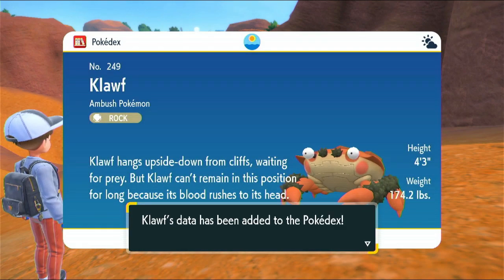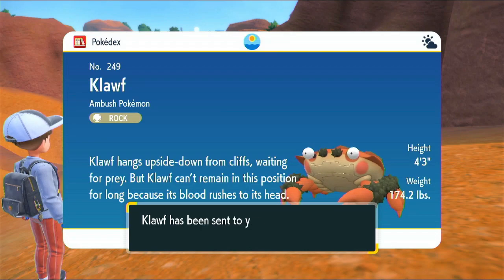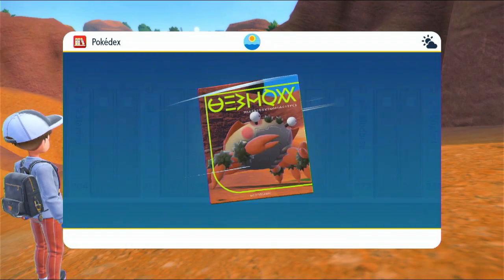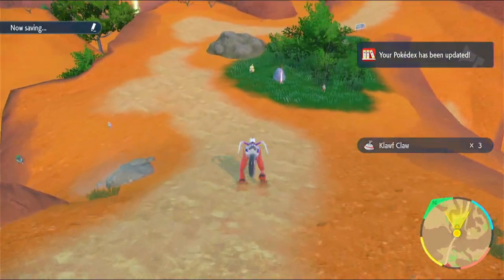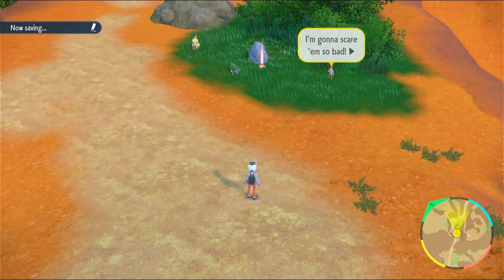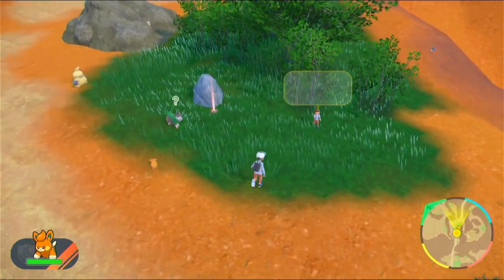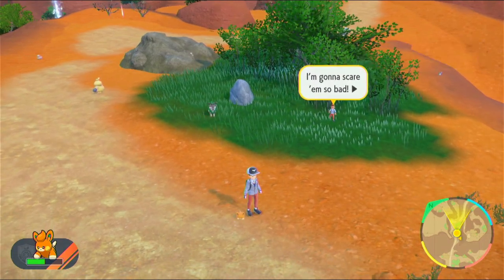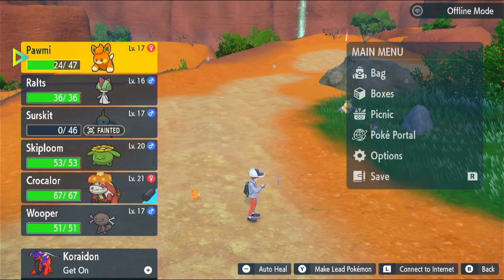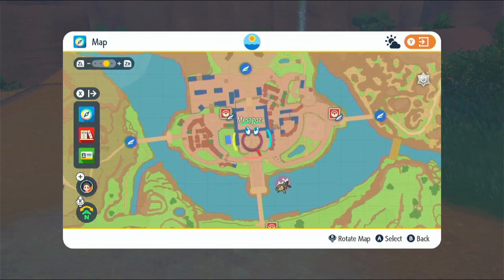It's a Rock type - so Water is effective against Rock, but Rock is also effective against Bug. I don't want to add it to my party right now - you're amazing but I can't keep you right now. Anyway, let's keep moving. I should do the thing I said - let's get out Pawmi and send it out on its own. I might actually go to the city as well while I'm thinking about it, because I realized that I'm kind of an idiot.